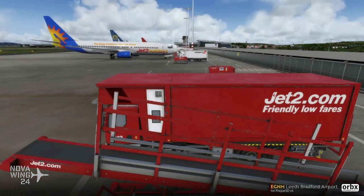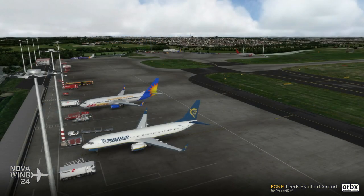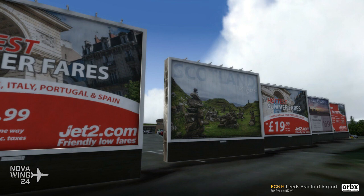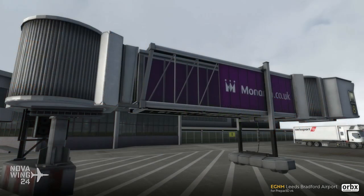Continuing on with scenery releases for Prepar3D V4, the guys at Orbix released their rendition of Leeds Bradford Airport this week. This airport is about seven miles north of Leeds and about nine miles from Bradford — hence the name. It's a very busy airport, providing a lot of seasonal traffic to various holiday destinations in the Mediterranean, and goes a bit quieter during the rest of the year doing smaller point-to-point routes.